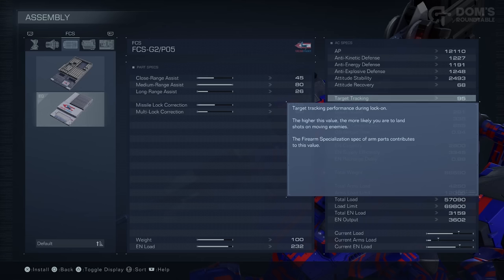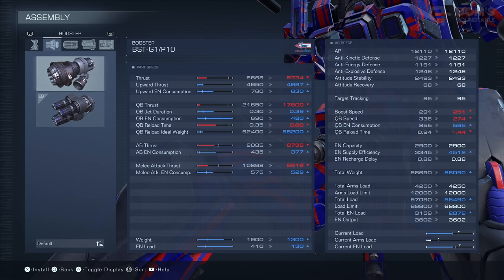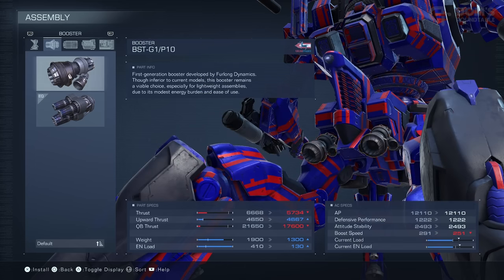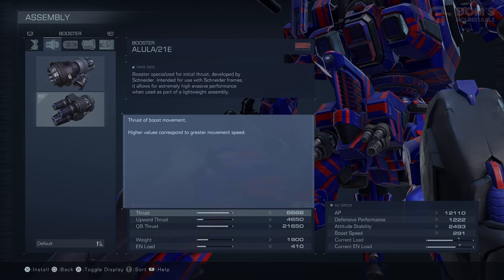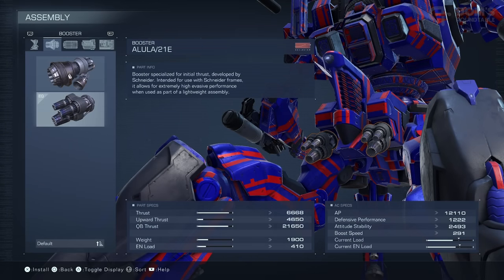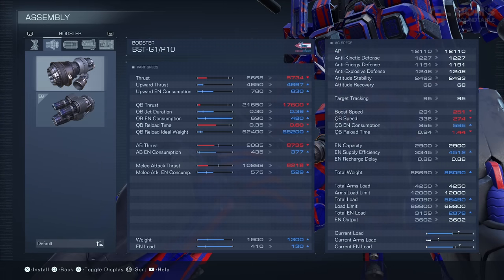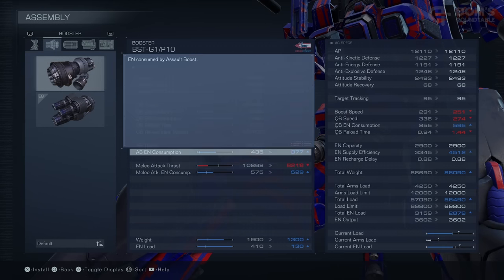Now let's take a look at the booster — this is definitely one of the more confusing components. Primarily what you're looking at is thrust, upward thrust, and quick boost thrust: how fast you can boost in a straight line, how fast you can boost upwards, and how fast you boost when quick boosting. That's pretty much as technical as you need to get. However, let's take a look at a few of the advanced stats. One of the main stats neglected in the other view is your energy consumption. As you can see, my energy consumption for the upward thrust, the quick boost, and also the assault boost is significantly reduced when using a weaker booster.